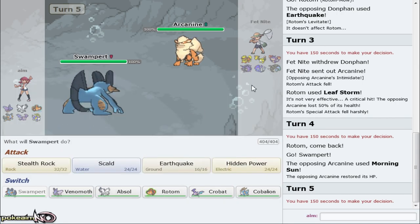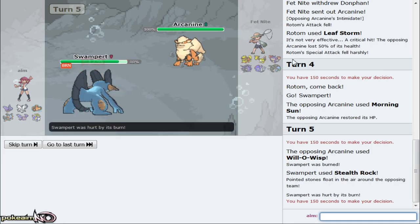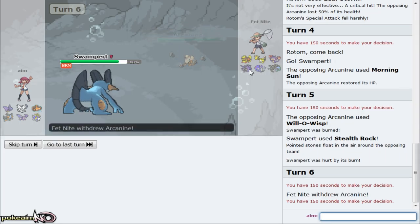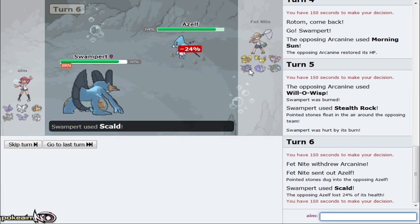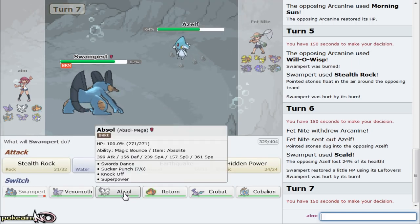He's actually very easily swept by Rock Polish Cobalion - dual dance Cobalion kind of sweeps him. Venomoth can put in a bit of work too if I Quiver Dance up. He goes for Willowisp right there - completely fine because now he doesn't have a Swampert switch for Scald. Basically he stayed in, which I'm cool with because again he doesn't have a switch-in for Scald. I have Scald, HP Electric - HP Electric was obviously for Gyarados. He goes out to Azelf.